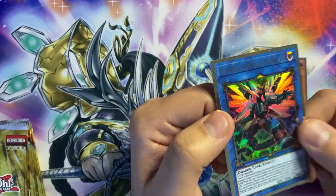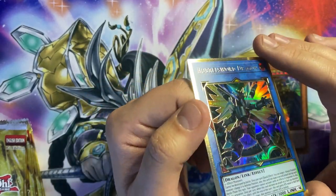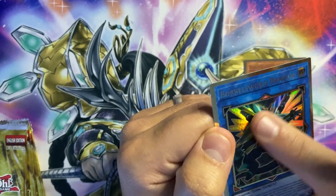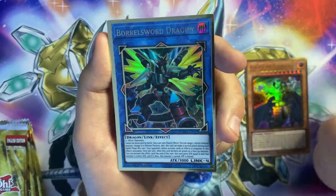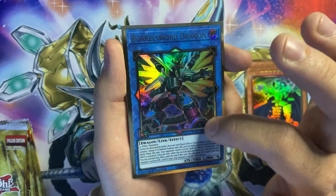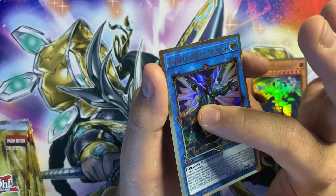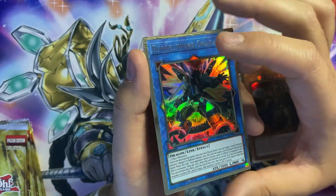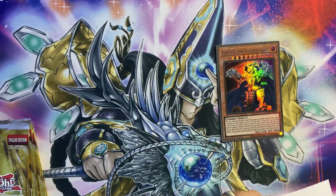And we've got Borrelsword Dragon! My mate Chris actually pulled this earlier on and it is absolutely phenomenal looking. The etching isn't actually in the picture — it's around the link arrows, which is super nice and super clean. It does have etching around the body too but it's the slightest thing — it's like a boarder but not raised like some of the others. I really do like that. I'm actually really happy with the box so far.